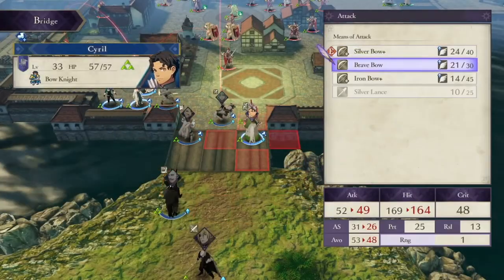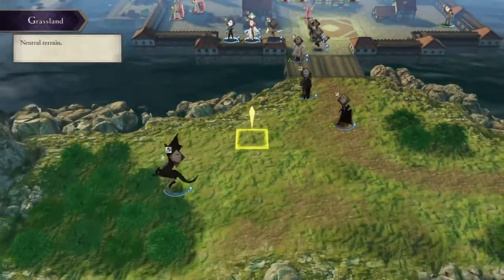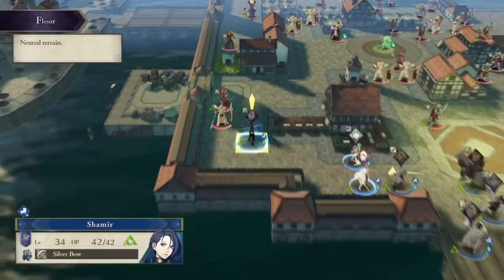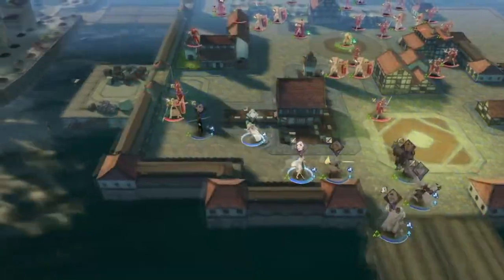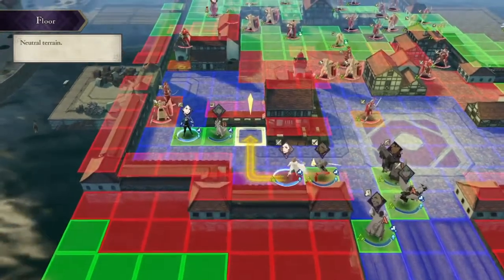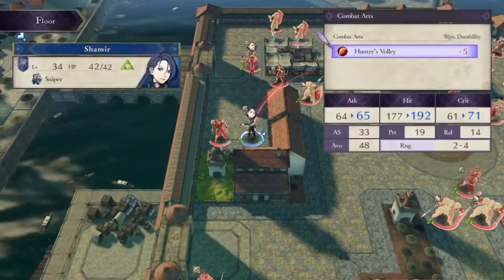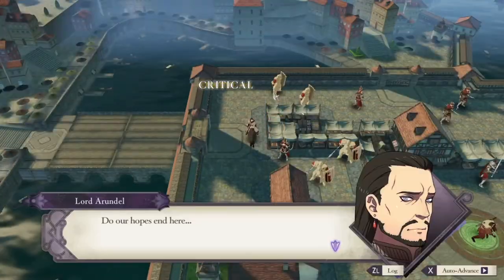Sniper is definitely her best class — Hunter's Volley defines this character, and the game sort of tells you she is meant to be a Sniper. This is one of those cases where the canonical class is 100% the best class; Shamir is built to be a Sniper. If you want to try something else, Bow Knight is another option — she comes with C+ in lances, so you just have to raise her riding rank. Her high Dex means that even at the longer range of Bow Knight she might have decent hit rates, but with her low speed she probably won't be doubling anything since you can't use Hunter's Volley in that class. If you want to try something really out there, you can always go the super meta route and try Wyvern Lord or Falcon Knight — she doesn't have a bane in axes or flying so it might not be too hard, but I've never tried it because Shamir as Sniper is just too good to pass up.